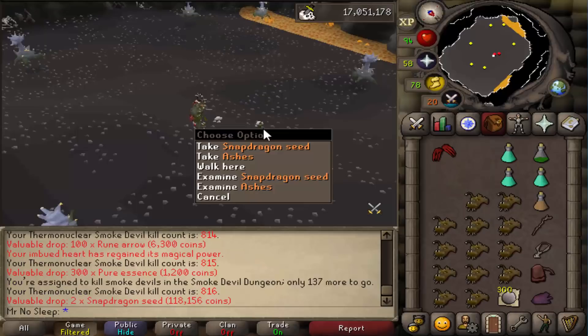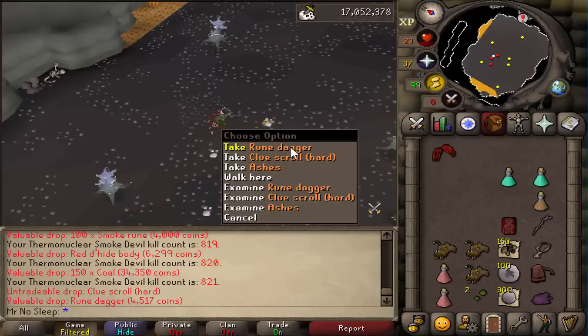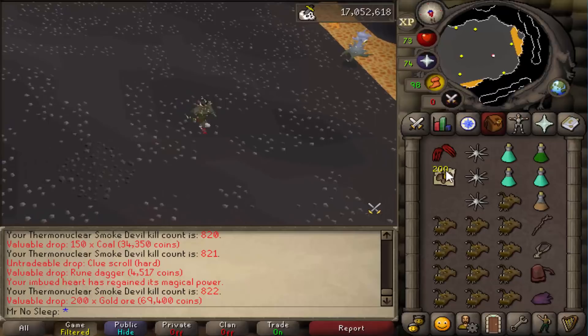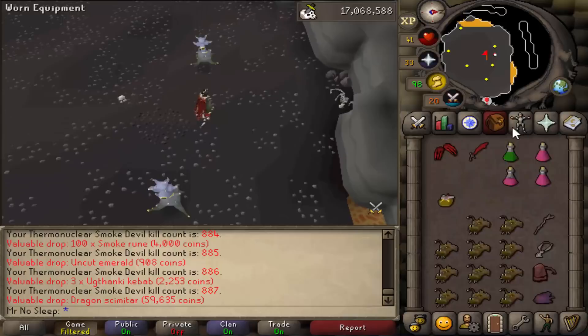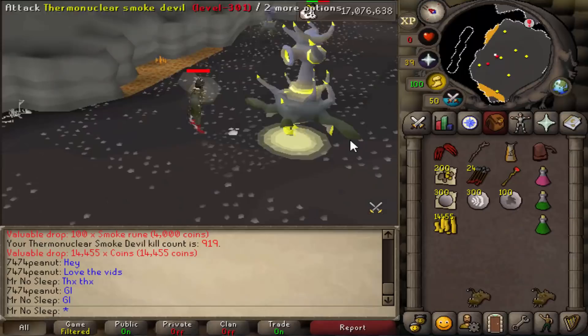I picked up a hard clue scroll early on and completed it, but decided I wouldn't do any more clues throughout the video, since I really just want to showcase the Konar drop table. This video is my longest yet, so I didn't want to add more clips than I already had - promise you're not missing out on too much without seeing the clue scrolls.